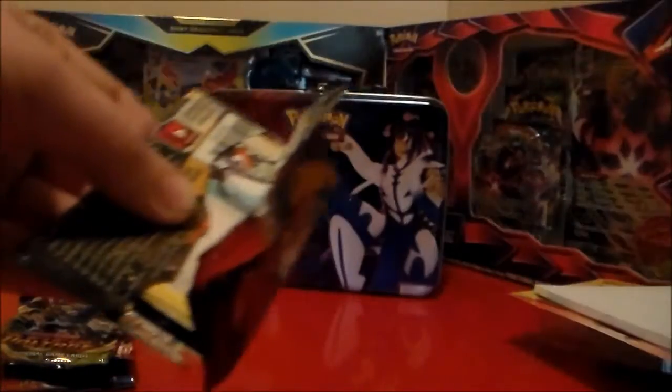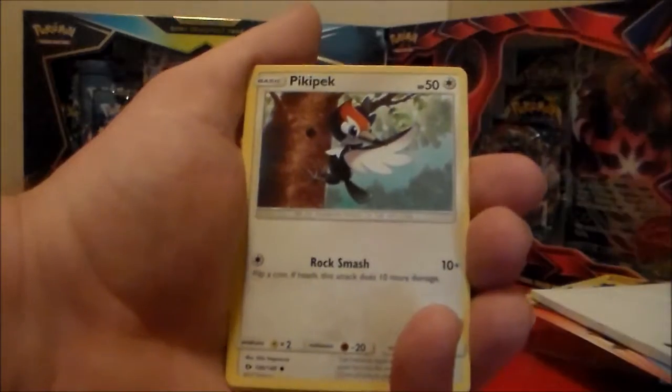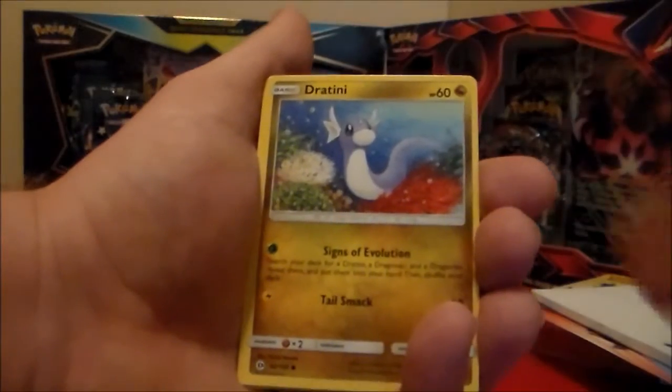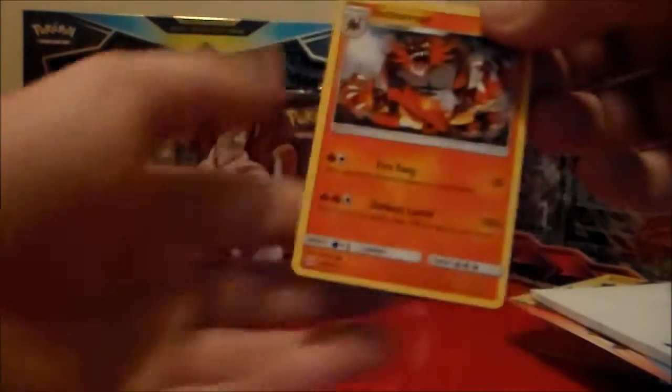Let's start out with the Sun and Moon pack here. We got a Leaf Energy, a Wobbuffet, an Energy Retrieval, a Rockruff. We got a Pikipek, an Eevee, a Psyduck, a Swellow, a Dratini, a Pharaoh, and an Incineroar for your rarer card.